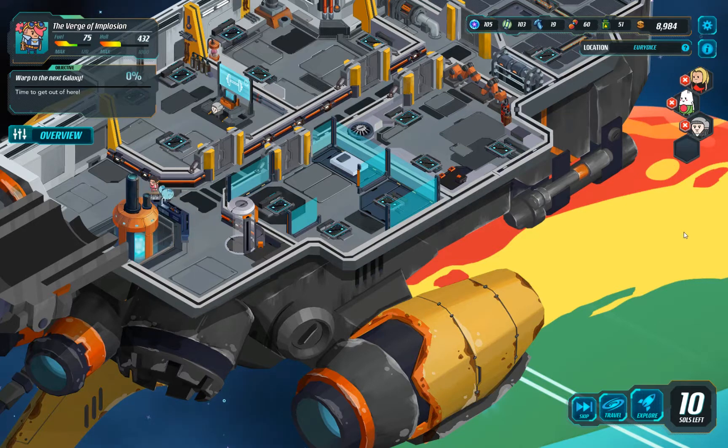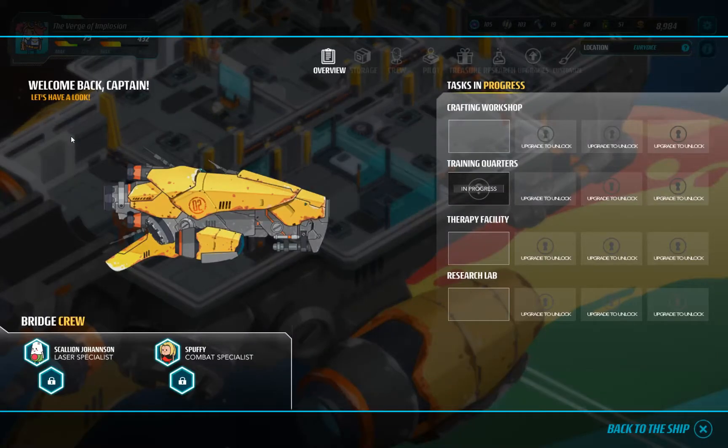Hello, welcome to episode 3 of this Let's Play series. We are playing Holy Potatoes in Space. In the last episode, we managed to find ourselves a cat and a Potatomon, and I have no idea what they do. Actually, we can probably go to overview and see what they do.